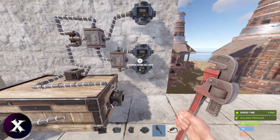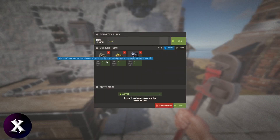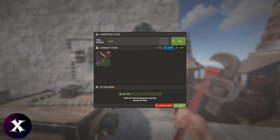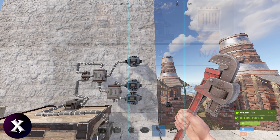Now we'll set our conveyor filters. Set the bottom onto your ores, and since we're using large furnaces, set it to 22 sulfur, 11 metal, and 6 high qual. Then set the wood conveyor to 12 wood. I'll have a graphic on screen showing you the numbers for each furnace type, and this information will also be available in the description.